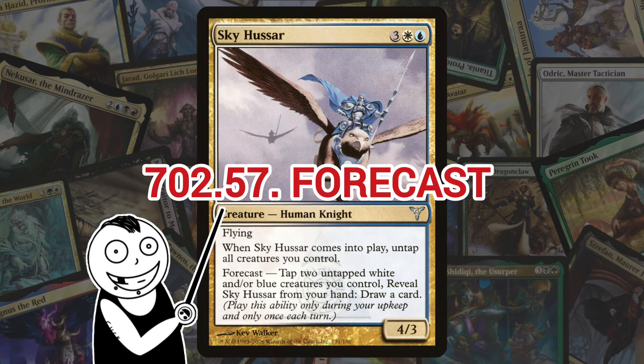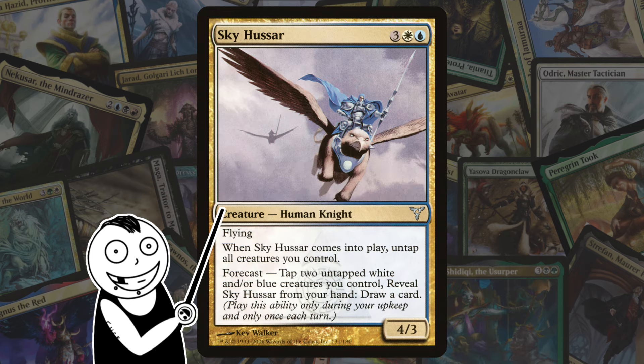Next we've got Forecast. On to Dissension now. Forecast is an activated ability that a player can only use when the card is in their hand and only during their upkeep. What the individual card does is usually related to what it does normally — either a scaled-down effect of the spell or something that supports the spell once it's cast. It's not a terrible ability, but it's very limited.